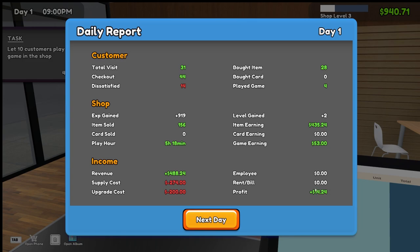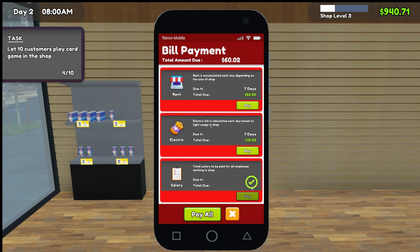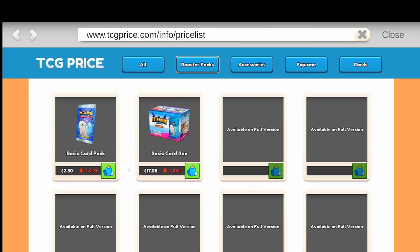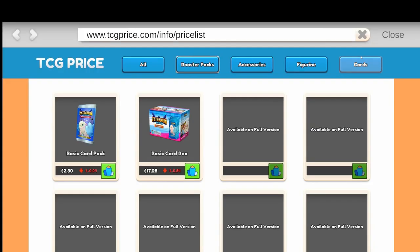We only made fourteen on the first day but it's all investment - we've got to expand slowly but surely. Let's start the next day. We've got to pay our bills as well, just like in the said game. Rent every week: fifty bucks, that's not too bad. This button shows the price history.